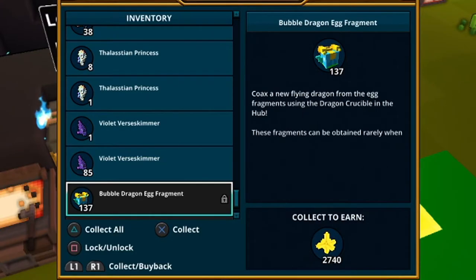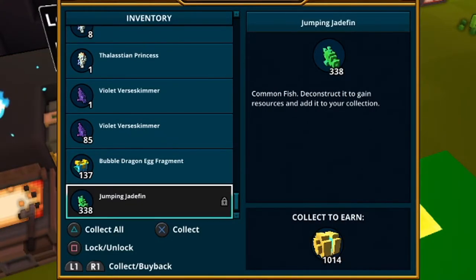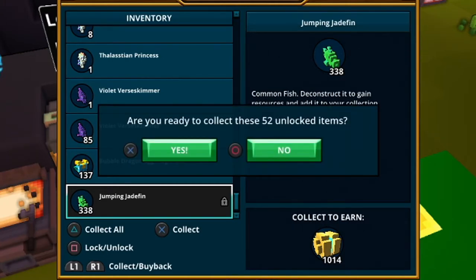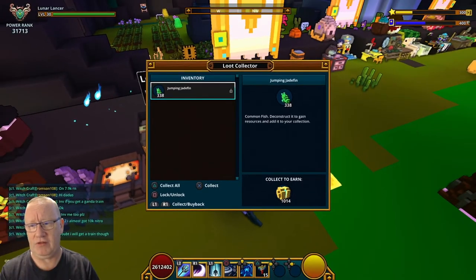We'll loot collect these as well. I've got 338 jumping jade fins which I'm going to sell for around 300 flux each, so that's around 100k. We'll loot collect all this and see exactly what we get — we're loot collecting 57 items.